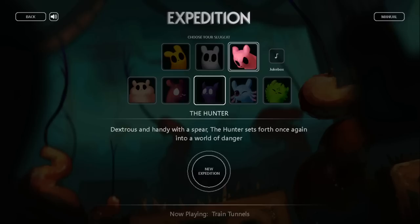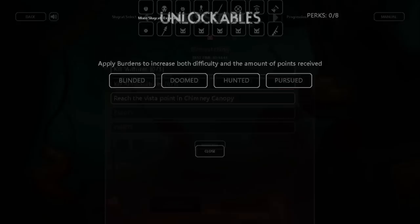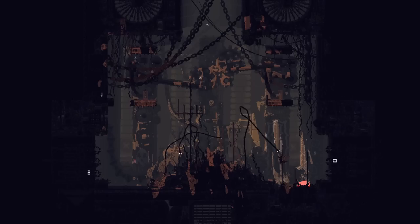Now, onto the eight missions. These are specific expeditions, one for each slugcat, where you spawn in a specific shelter and need to complete specific objectives. You're able to use the perks you've unlocked and they're at varying levels of difficulty and time. Birdwatching is Hunter's Challenge — you'll get the Vulture Mask perk for beating it. You spawn in Chimney Canopy and need to kill three Vultures, one King Vulture, and reach the Vista Point. The shelter you spawn in is just above a Scavenger Treasury and you can loot Exploding Spears from there to kill Vultures easily. Just be careful not to have the Garbage Worm steal your spears — you can chase them off by running at them without a spear, then pick the spears up and walk through.